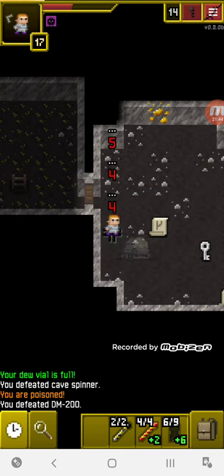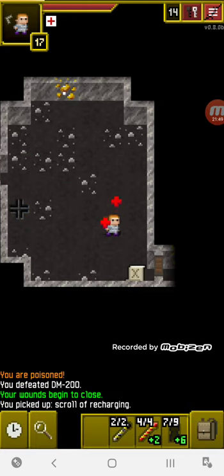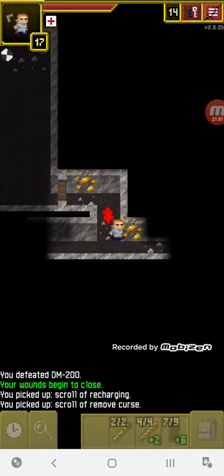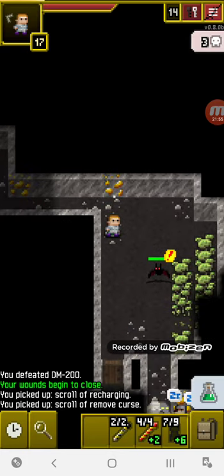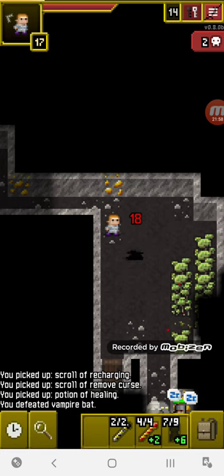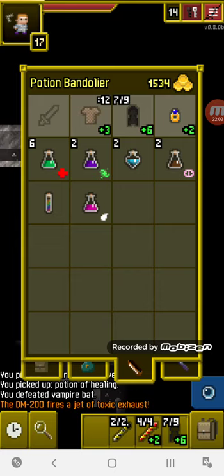The poison is going to last 12 more turns — that's going to do some damage. I can try to lure the DM-200 near the poison but it's okay. We have our weapon doing considerable damage — we need to get out of here.